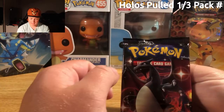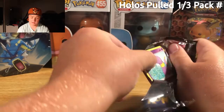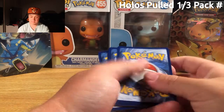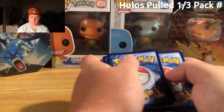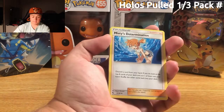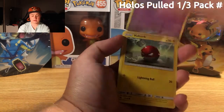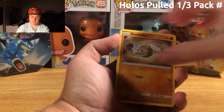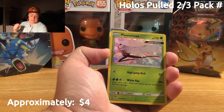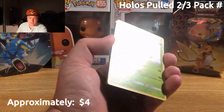We're going to open the shiny Charmander packaging next, just because I tend to hold that for last and every single time don't really get the goods out of that. Psychic Energy. Fire. Farfetch'd. Jynx. Misty's Determination. Ekans looking at a rainbow. Voltorb. Geodude. Pikachu. Clefairy. Pheromosa Shiny — first shiny of the day! Nice little shiny card. Don't know how much this is going for — sorry about that, the top camera fell. Had to fix that; I guess I didn't screw it on all the way.